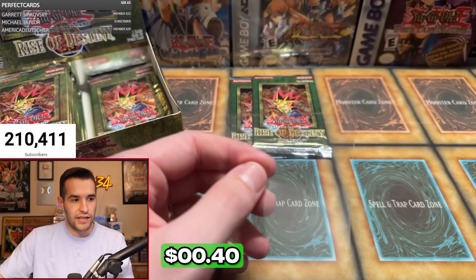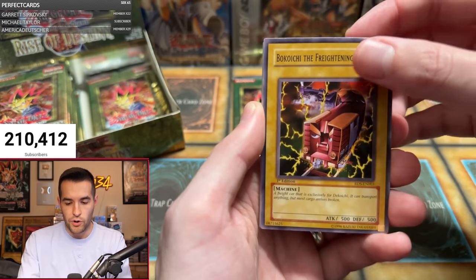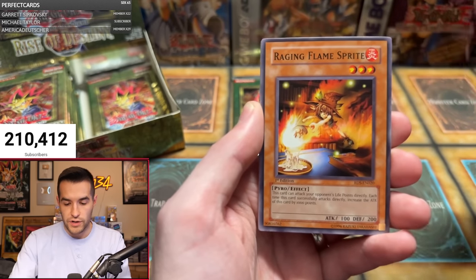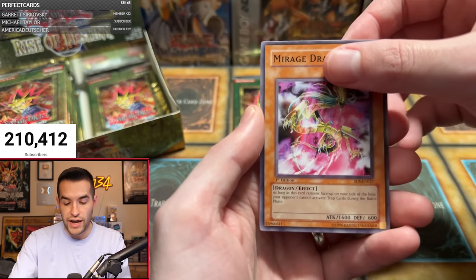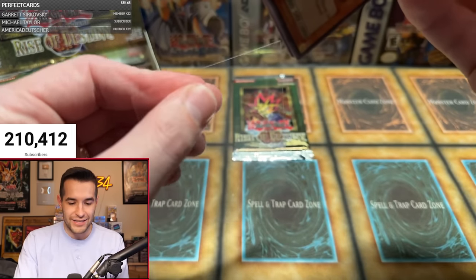More Ultimate Insect Level 3s — there is an Ultimate Insect Level 7 or something in this set. Bokoichi the Frightening Card — Harpy Girl is actually a money card, you've got to keep an eye out for those commons. Pack two: Raging Flames Sprite, Spell Purification, Margar, Mirage Dragon, another Fusilier Dragon. Where are the regular foils? It's like we're just getting ultimates and that's it so far.